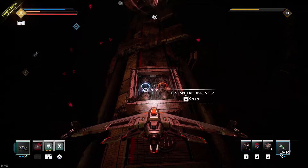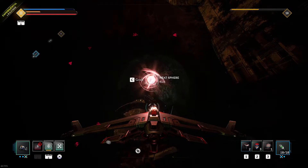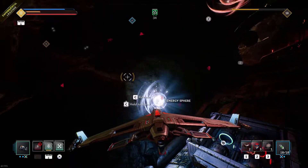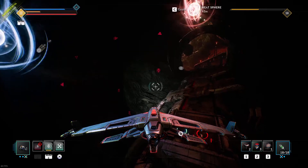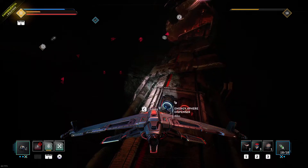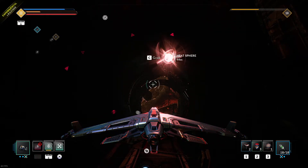It just depends on the time the sphere dispenser is supposed to spawn its respective sphere for. Because this energy sphere dispenser creates a sphere for 40 seconds, I would have to create a ghost sphere in there, not craft it, and wait until the 40 seconds has elapsed. And that's probably why I was getting some spheres that I was picking up that had less than the timer the sphere dispenser should have spawned them at. So that's two bugs with one video. Anyway, have fun guys.